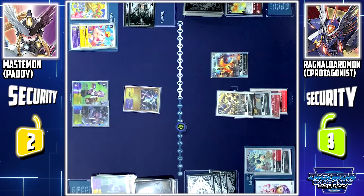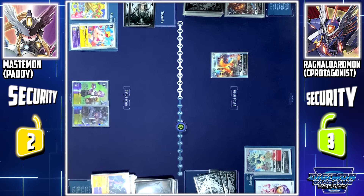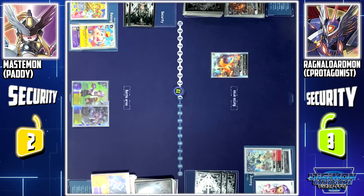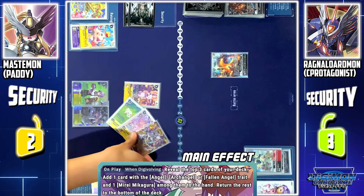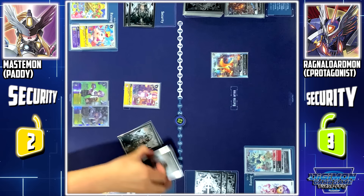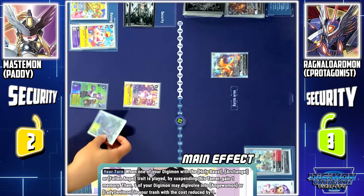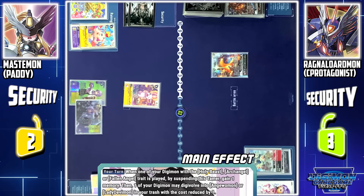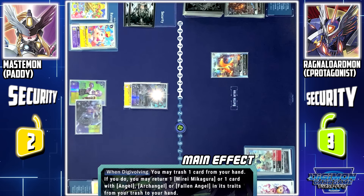The top card is trashed. Thanks to Ragnalordmon Ace's Overflow, you'll lose 5 memories, continuing my turn. From my hand, I'll play another Tailmon. Tailmon skill: I look at the top 3 cards of my deck. I'll add Mastimon to my hand, and the rest is sent to the bottom of my deck. This triggers Mirei's skill: when my Digimon with Holy Beast, Arc Angel, or Fallen Angel is played, by suspending this tamer, I can gain 1 memory. Then, one of my Digimon may digivolve into an Angel Wormon or Lady Devimon in my trash with a reduced cost of 1. I'll digivolve Tailmon into Lady Devimon for 2 cost.